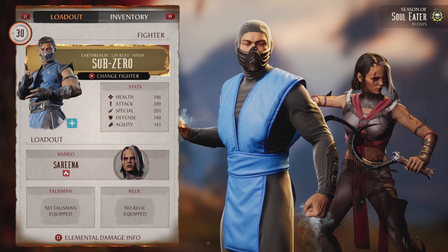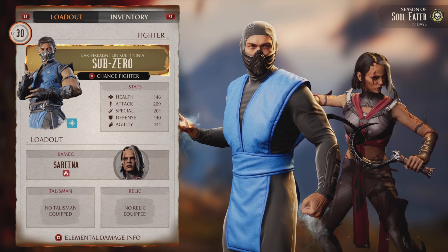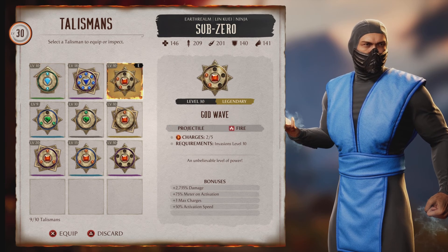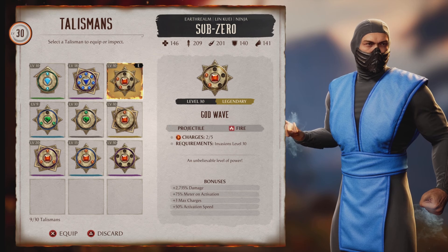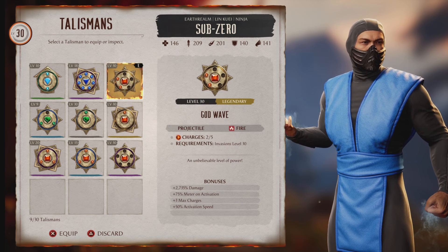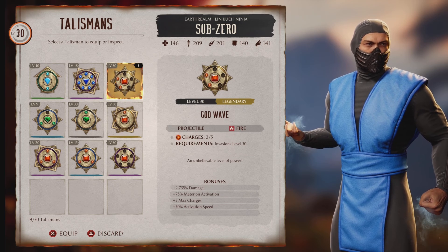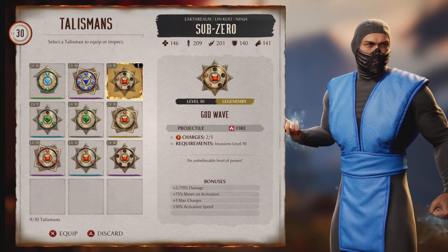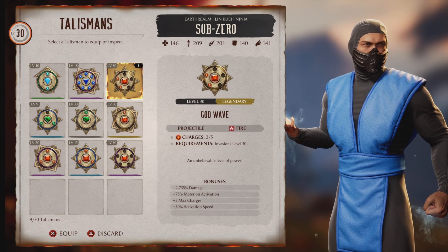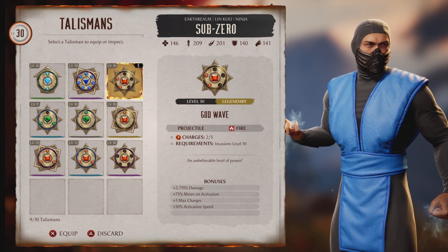So what did I use to take on the seasonal towers for Season 7? First I'm gonna talk about the talismans, and then I'll talk about the relics. My talisman of choice is the God Wave talisman that they give you. I forget exactly where you get it, but you will earn it at some point playing through the invasions mode normally — so as long as you've finished all the islands, you should have it. What's awesome about the God Wave is it starts you off with plus 2,000% damage, and it's a high-damage talisman that you can also forge and put more items on top.